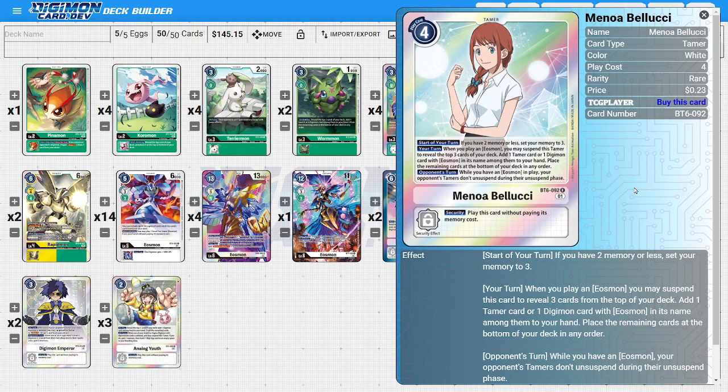On to the tamers: four copies of Minoa as the deck's dedicated memory-fixing tamer. At the start of our turn, if our memory is ever less than three, she hard sets us to three. She also has great Eosmon synergy: during your turn, when you play an Eosmon, you can suspend her to reveal the top three cards of your deck and add one tamer or one Eosmon into your hand. She also has a powerful third ability: during the opponent's turn, while you have an Eosmon on your field, your opponent's tamers don't unsuspend during their unsuspend phase, locking them down and limiting their actions.